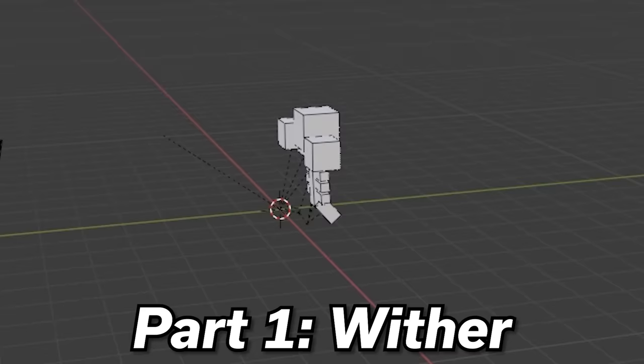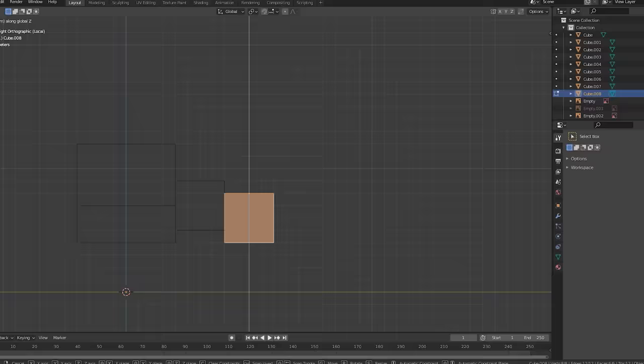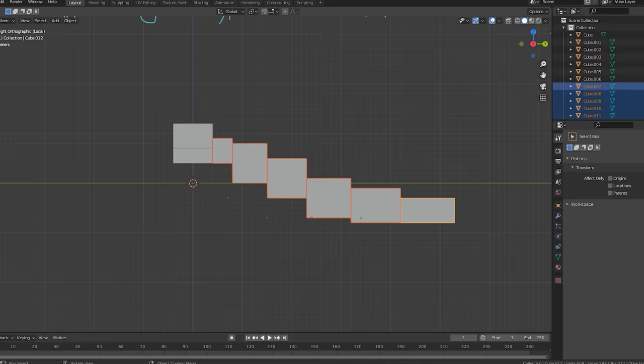The first one I'm going to try is the Wither. It'll be pretty similar to the original one, except probably more deformed, bigger, add spider legs — who knows. I started by blocking out the body, which is actually pretty similar to the original, except there's a lot more segments to it. After that, I added on the heads and made sure the jaws were separate so they can open and close.